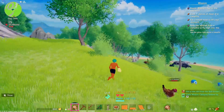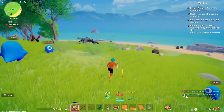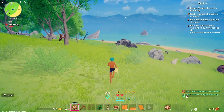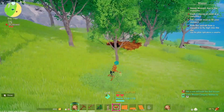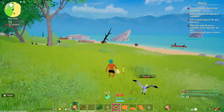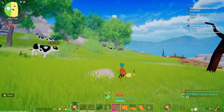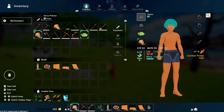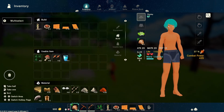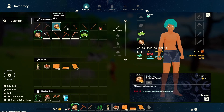This game is an adventure open world game. It has a high vibe of Breath of the Wild and also a little bit of Minecraft, because you can see the way the items are set up. It also has some similarities when you craft stuff, like Fortnite, but it's not a shooting game at all.